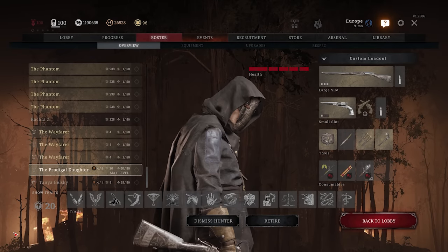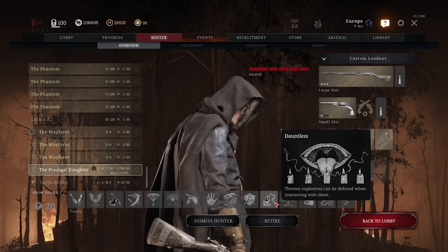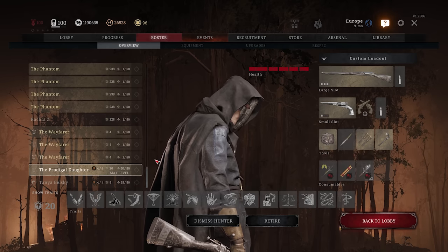As you probably noticed, the most popular faction in Hunt right now is Granite Pact — you can cheat death and basically never lose your hunter. But today we're gonna take a look at another pact, which is Lunar Pact.